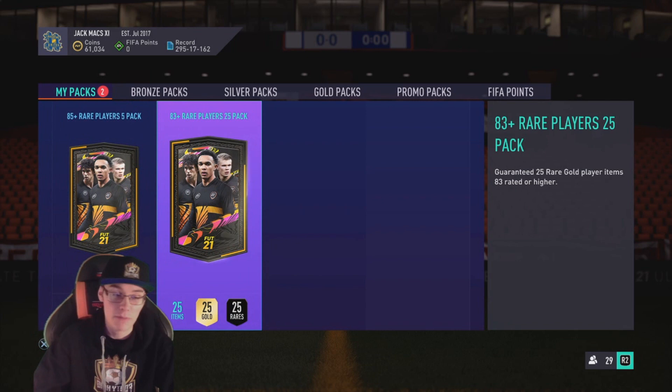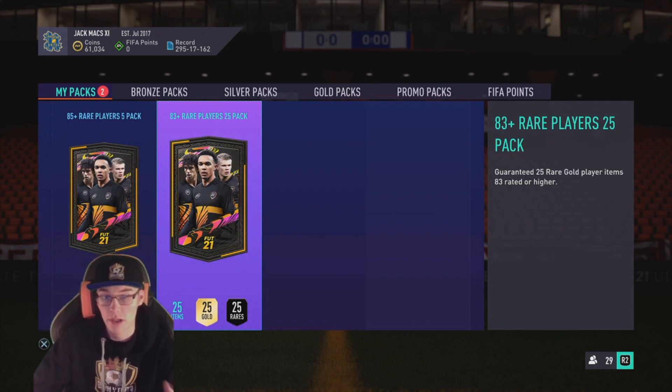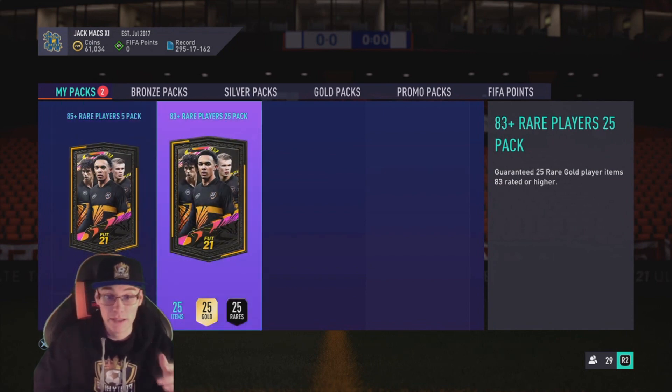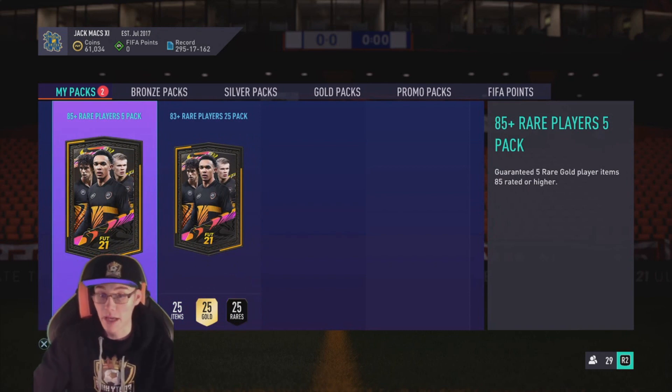Now it is time for the big packs - my 83x25 player pack and the 85x5 player pack from the Icon Swaps. Hopefully all that boring grinding in squad battles will finally pay off. We have two packs from the Icon Swaps as promised. The Team of the Year would be brilliant but I highly doubt it - they're so, so rare. Any fodder would be brilliant because I'm trying to do the Cannavaro Prime SBC and I need some high-rated players.